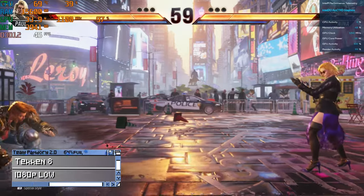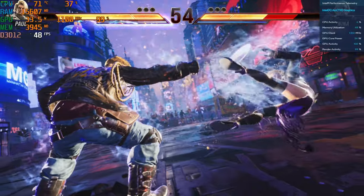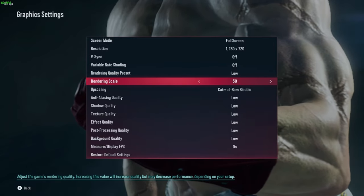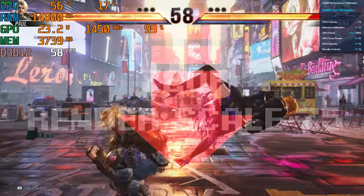Tekken 8, 1080p low — right around 50fps. But this is another game where the quality presets are an absolute joke. If we lower the resolution to 720p, the default settings at low keep the rendering scale to 50, giving us an absolute eyesore. But if we raise it to 75, we get a semi-playable game.